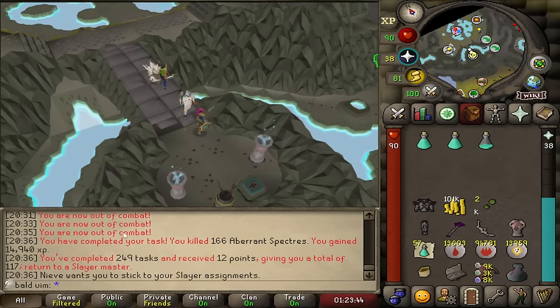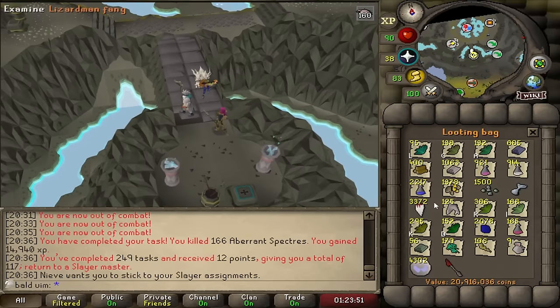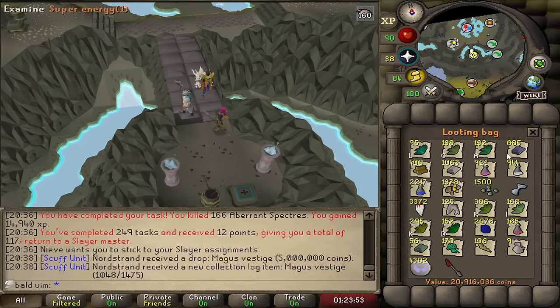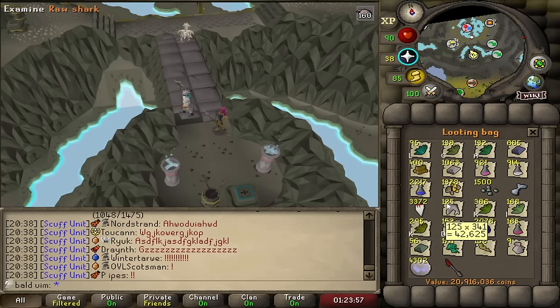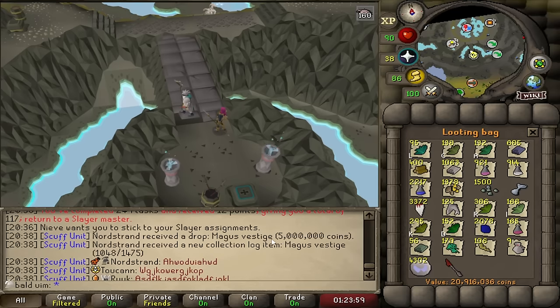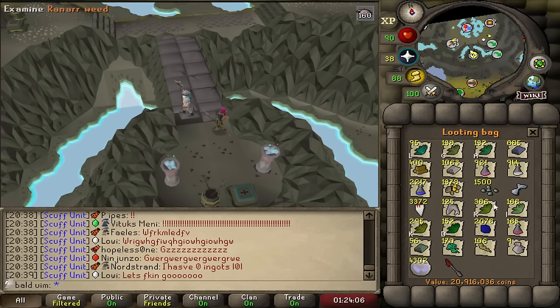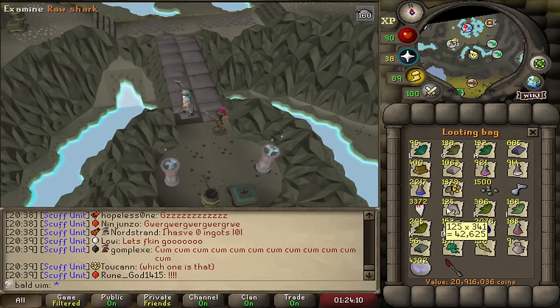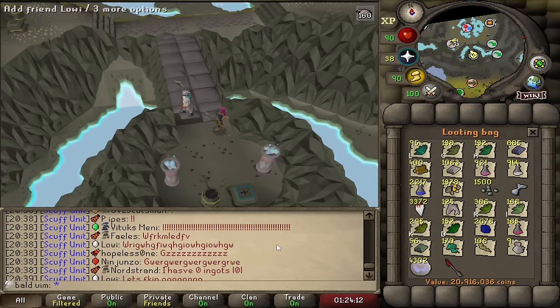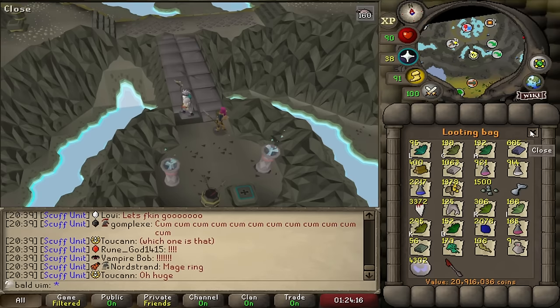Let's grab our big point boost task — number 250. Brine Rats is actually okay. Don't even mind it. We've started off a stack of Raw Sharks in here. My intention is to go to Minnows later on down the line. The Raw Sharks you can get from Brine Rats are pretty cool. Someone just got a ring — he's an Iron Man as well.